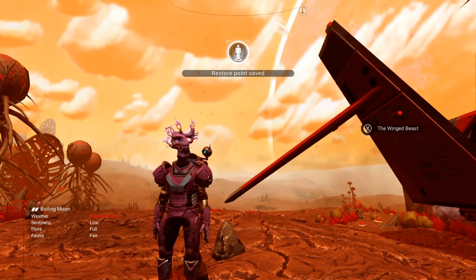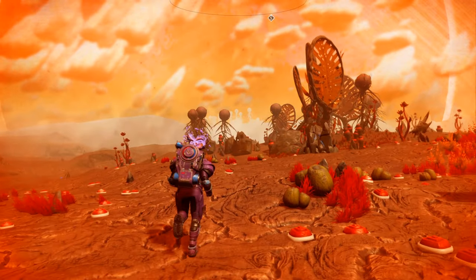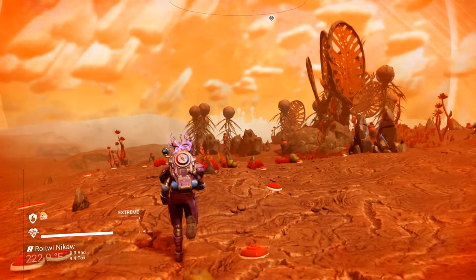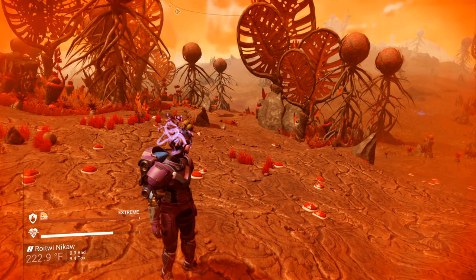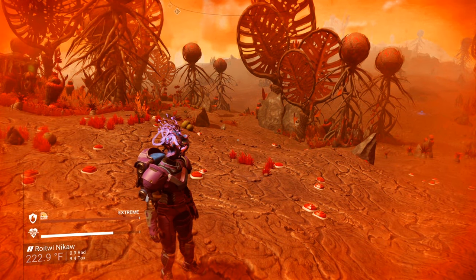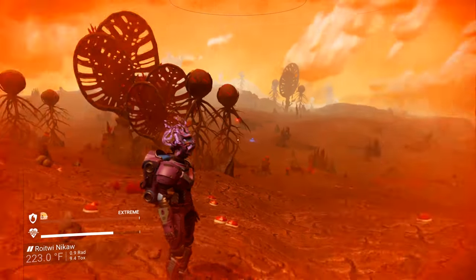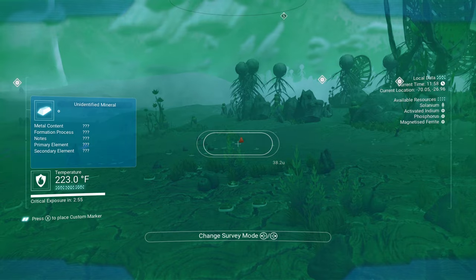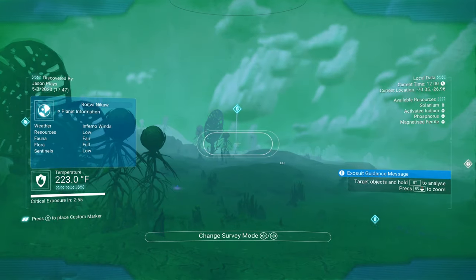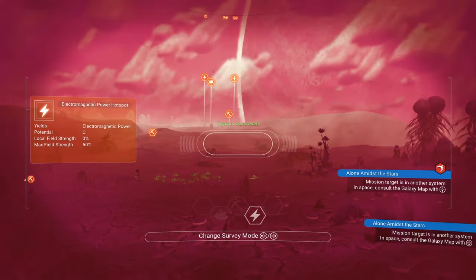We've landed here. If you've landed on a planet and you don't know where any of those mineral deposits are, don't worry — that's why we got the survey device. You can see it's an extreme planet by the hazard protection indicator on the left-hand side; it says extreme. If you pull out your analyzer with your left trigger, it'll be in your regular analyzer by default. But if you press left and right on the D-pad, you can switch over.